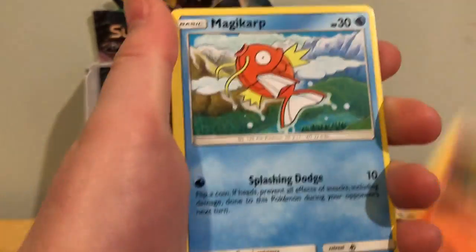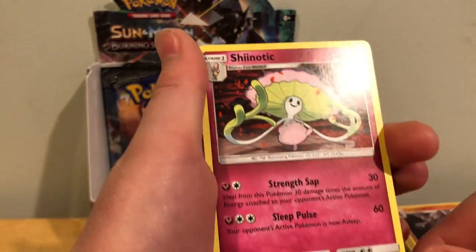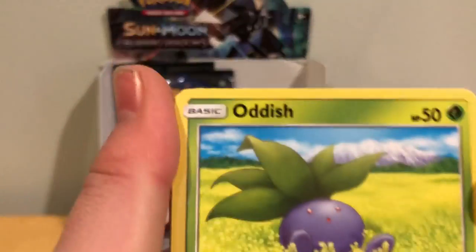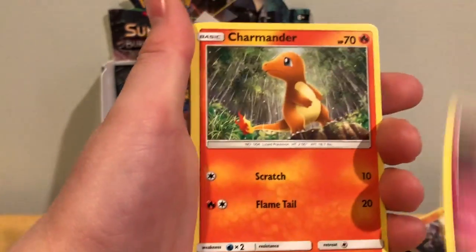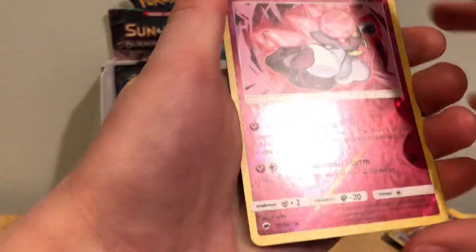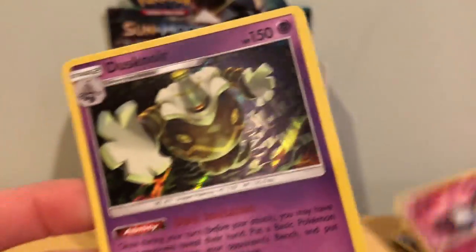So we got Pansear, Magikarp, Mudbray, Alolan Rattata, Panpour, Darkness Energy, Dusclops, Metapod, Simsear, Super Scoop-Up, Reverse Holo — this one's fun. Yay, cute Oddish — it's gonna be my screensaver on my phone. Duskull, Espurr, Morelull, Charmander, Fire Energy, Seviper, Lana, Tormenting Spray, Reverse Holo Diancie — that's cool — and a Dusknoir Holo. That's cool. I like Dusknoir too.